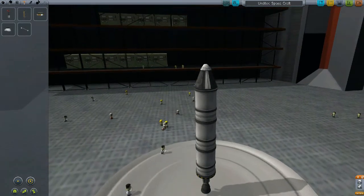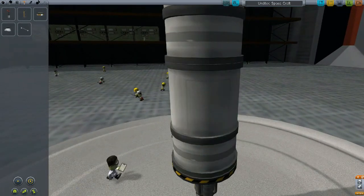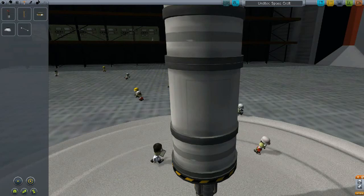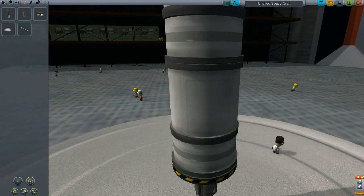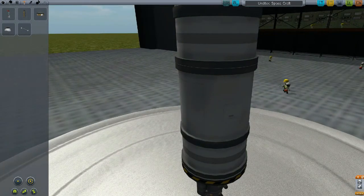We'll just take a look around the hangar and see what all the little Kerbal guys are doing, carrying their little clipboards. What are they working on over there? I thought he was spanking him there for a second — no, he's just got a wrench. I don't know what the poor guy's working on. That was a bit of magic — he walked right through him.